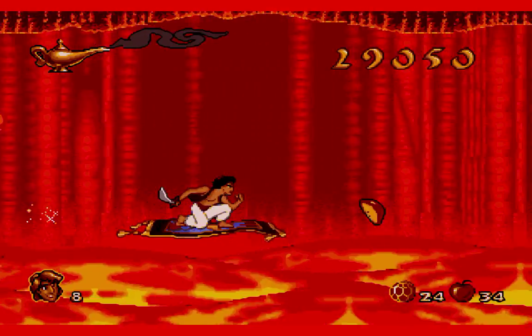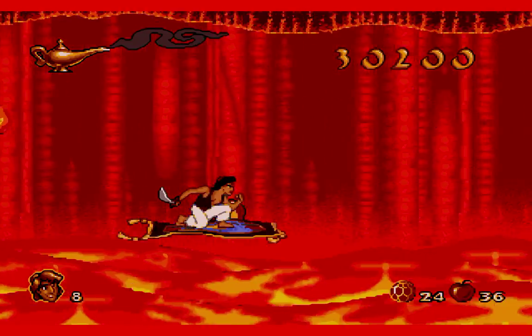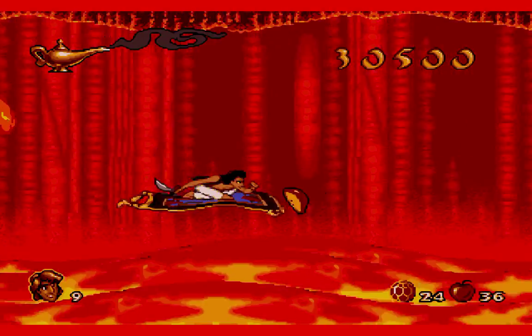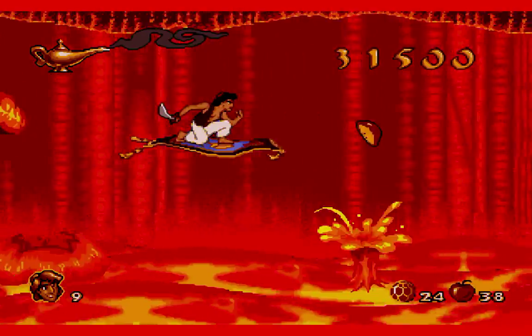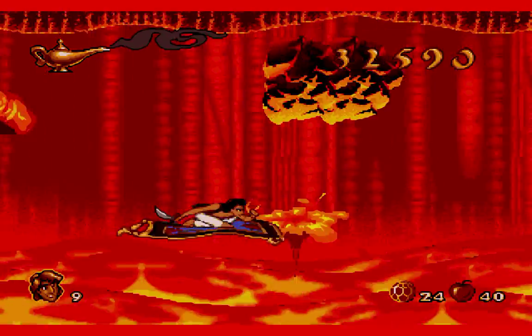It's time to finish escaping from the Cave of Wonders on our magic carpet. This level is actually one of the easiest levels in the game. Basically, all you really have to do is follow the genie's direction on the side of the screen, going up or down, as you're trying to escape from the giant wave of lava that is chasing you.